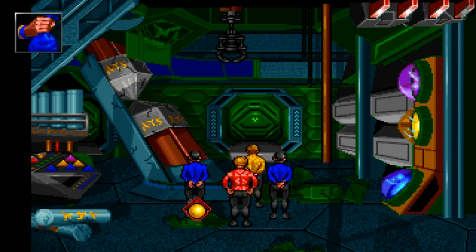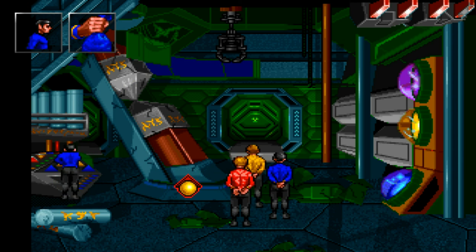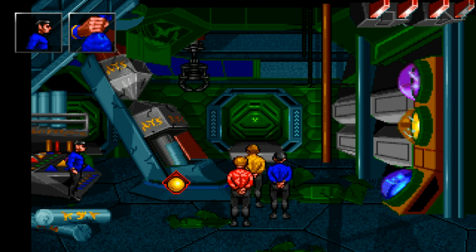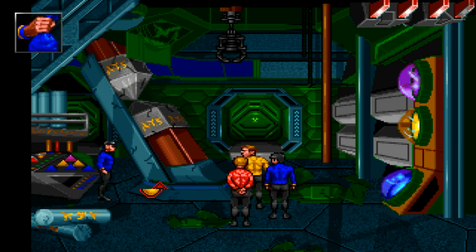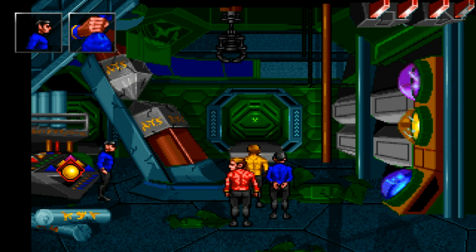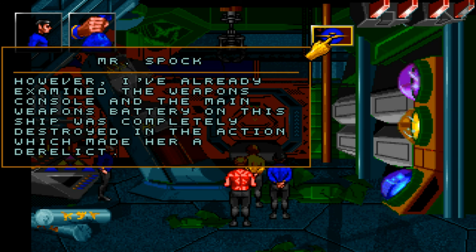Let's go and use Spock on the controls. The device has finished loading, Captain. Well, it's loaded now. Let's fire the weapons — maybe? Use the red button. I believe, Captain, that this weapon must be hooked up through the main weapon's battery. However, I've already examined the weapon's console, and the main weapon's battery on this ship was completely destroyed in the action which made her a derelict.